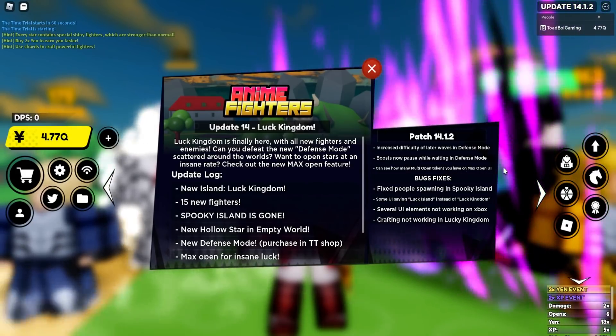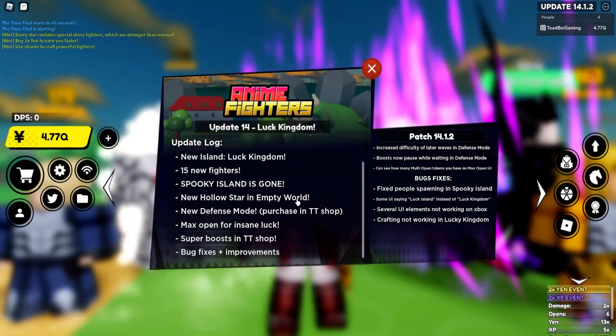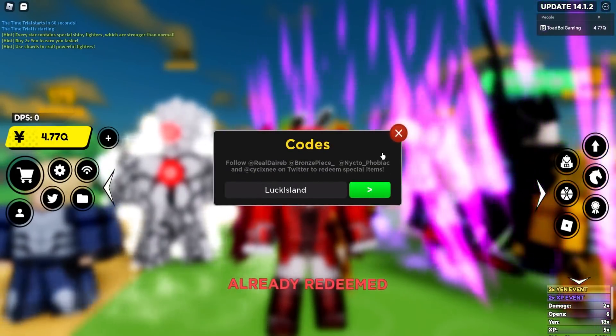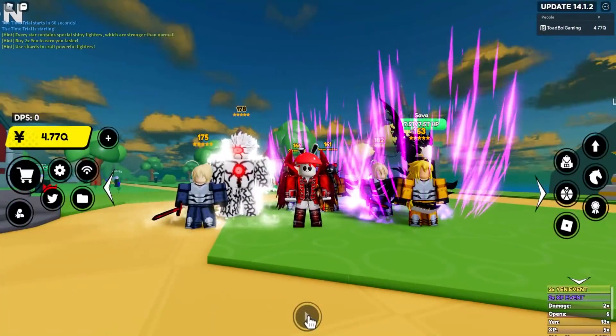You can now see how many multi-open tokens you have on the max open UI, which is pretty good. They also fixed people spawning in Stookie Island instead of Lucky Kingdom. A couple things have changed — use the code 'luck island' to get all the free stuff I mentioned, very very OP.